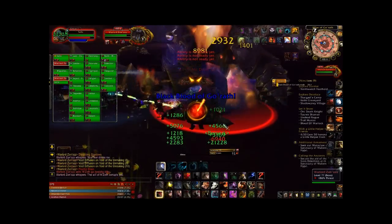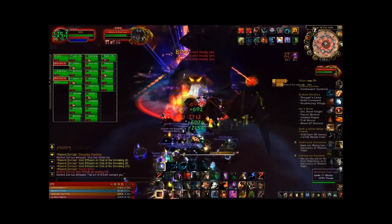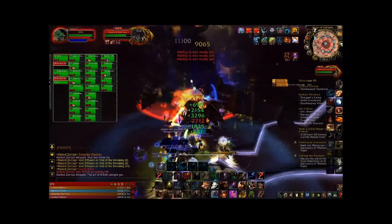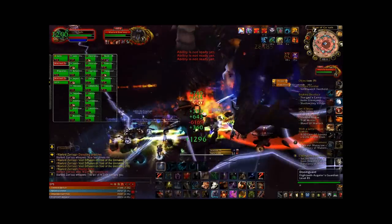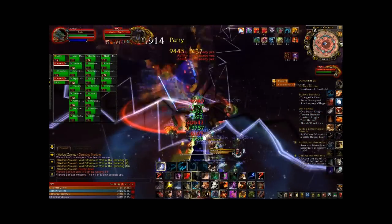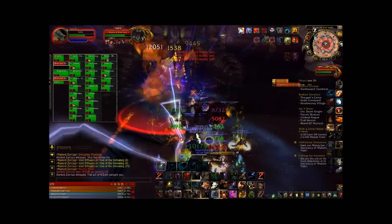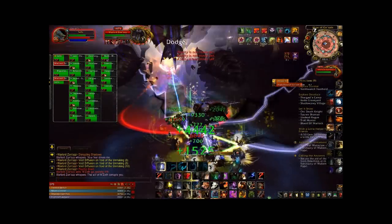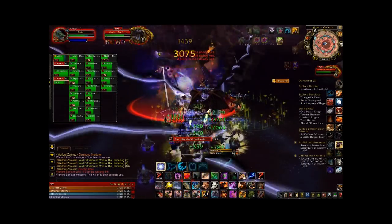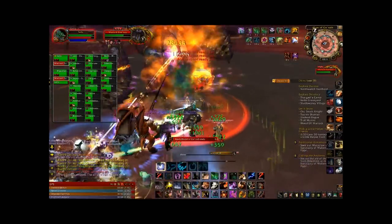Once the Void of the Unmaking hits ten stacks, this is when you stack up. The screen goes black and everybody should be stacking up — put a raid marker down, that's probably the best way, and everybody stacks on the raid marker. Then AOE healing commences. As you can see, a ton of raid damage is going around all over the place, but healers are just going to have to heal through it using Tranquility, AOEs, just whatever they can think of. This is the heavy healing phase.